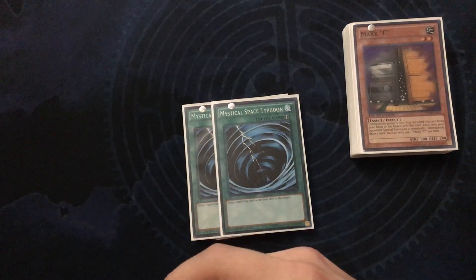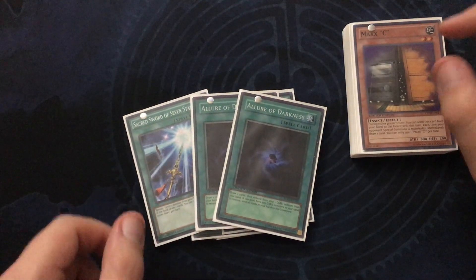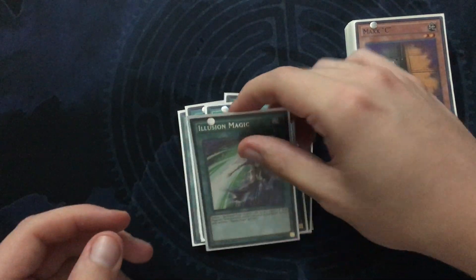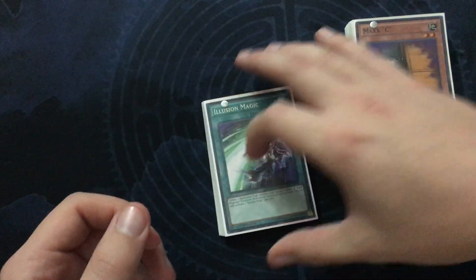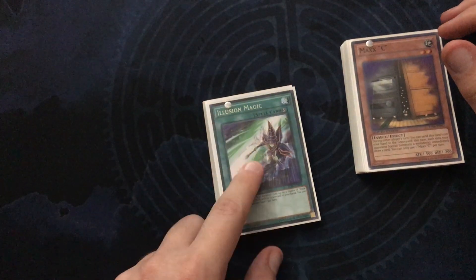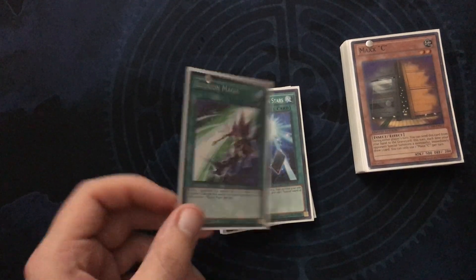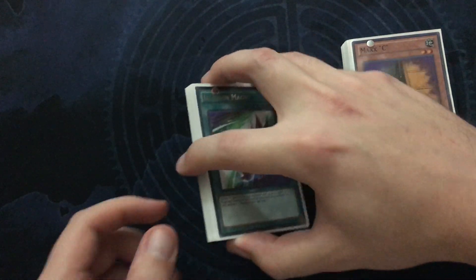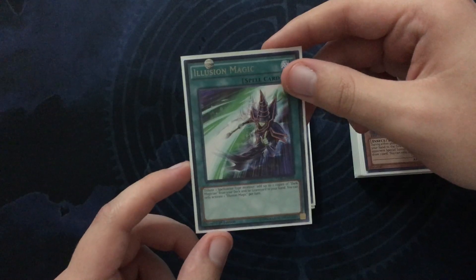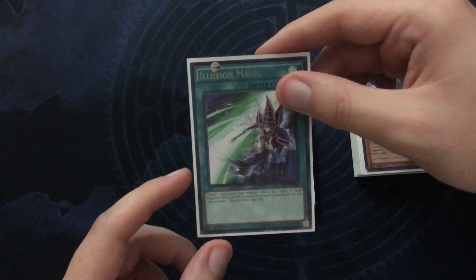And then for draw power, we have two Allures and Sacred Sword. The last Spell card is one Illusion Magic. I don't remember in my last video if I had two — I started with one, then had two, and now I'm back to one, just because I had to make room for a couple of new cards. This is still really good though: you tribute a Spellcaster, then add up to two copies of Dark Magician from your deck or graveyard to your hand.